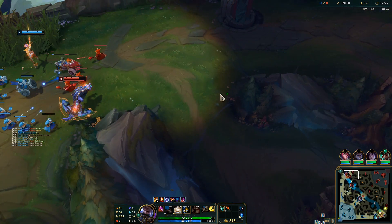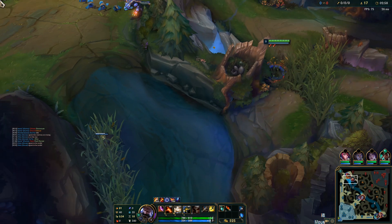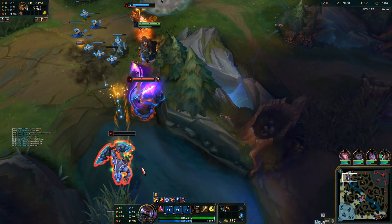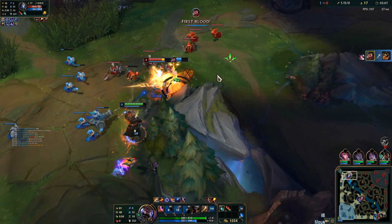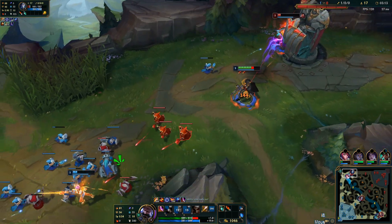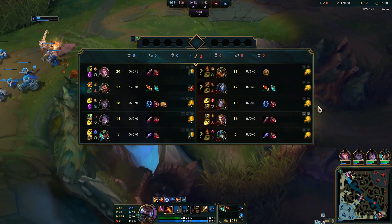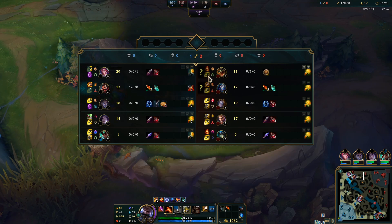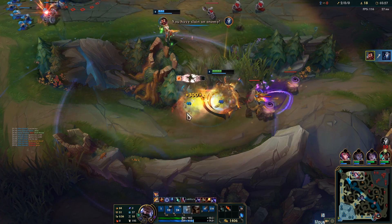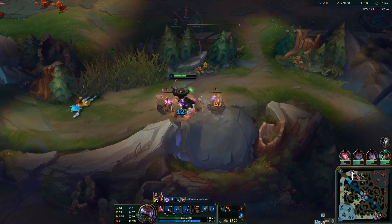My bot lane is getting pushed in pretty heavily. Flash for the kill and we go on the Kindred here. Minion block on my player — I'm so disgusted with that minion block, that is just terrible. Get off my screen, I don't know why he's still there. That is a really bad play by him. But we should try and stop this Renekton from getting back to lane.